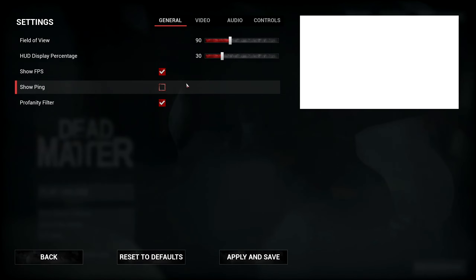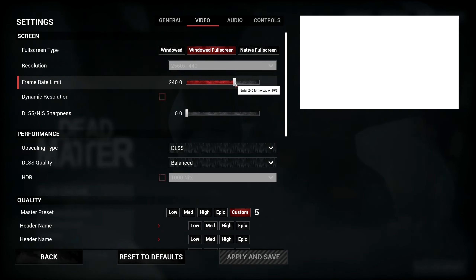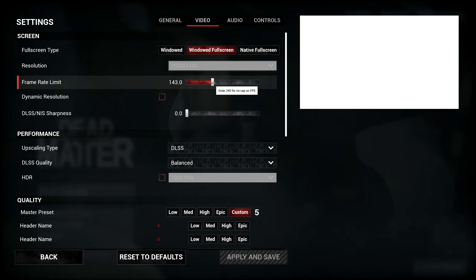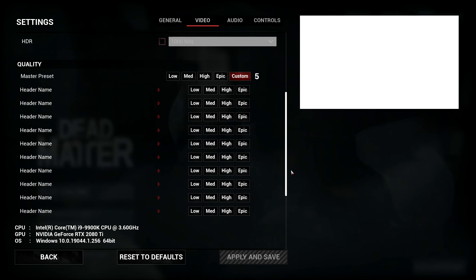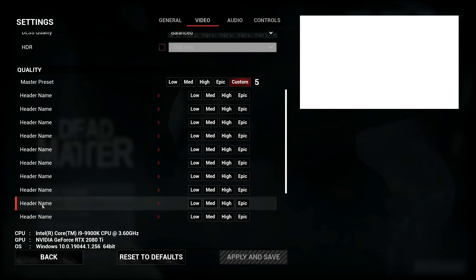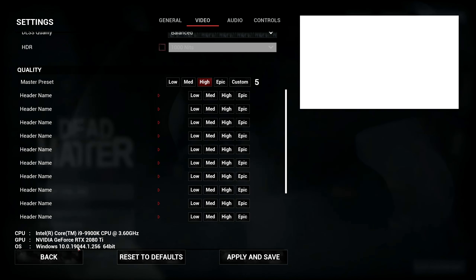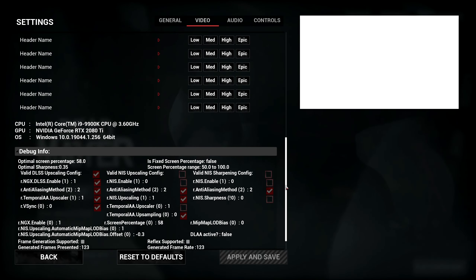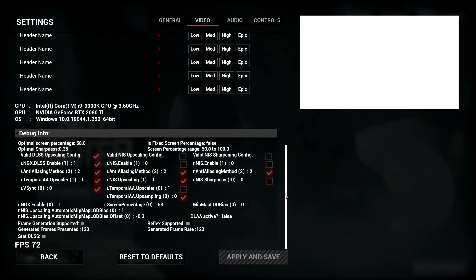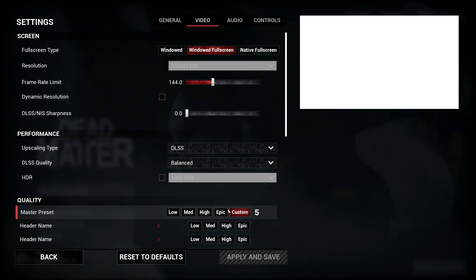Hopping into the settings — show FPS, field of view looks good, 1440, I've got 144 there. Don't want dynamic. It does have DLSS, which is cool. Going for high... getting 30 to 70 FPS in the menu, which may not be a good sign. Maybe I should go medium — let's try medium.